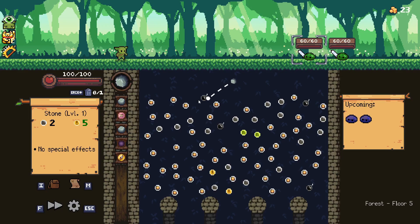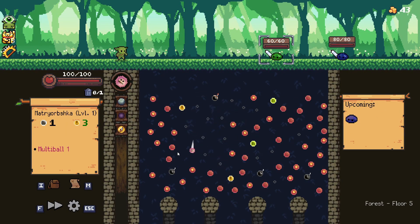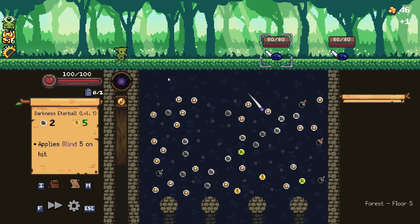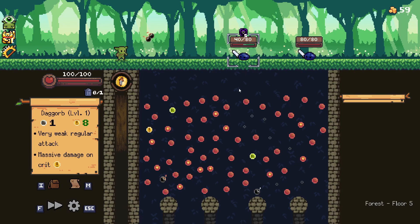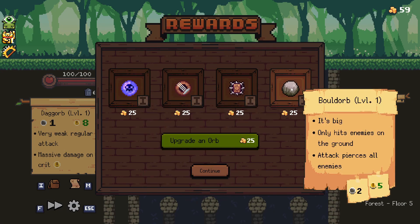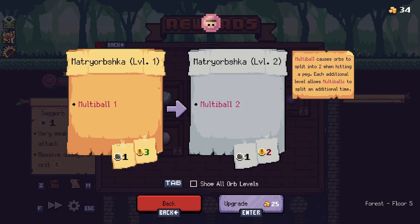A couple of slimes — no biggie. Yeah, that kills. Even the bombs kill, don't even need the dagger. Bold Orb is always a solid choice — some solid AoE damage. Let's go for Bold Orb and also upgrade Matrobshka.